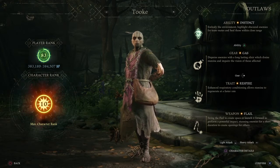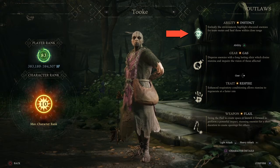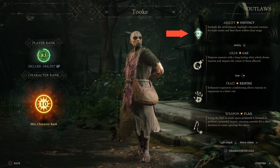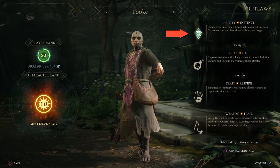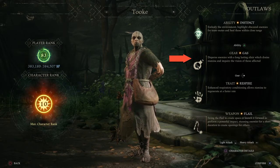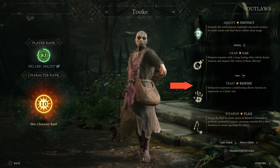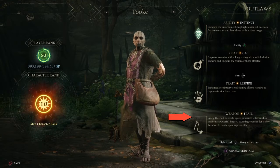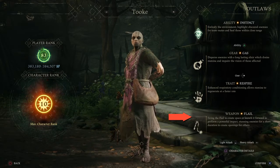Here's just a quick overview of him. He has the ability Instinct, which basically shows you enemies in a certain proximity so you can see their outlines, and you can also heal your teammates that are close range with the ability at the same time. He carries gear that is either a gas that drains stamina or a healing gas. He's also traited with Spire, which allows him to recover stamina quicker, and his weapon is the Flail, so very good up close range as well.